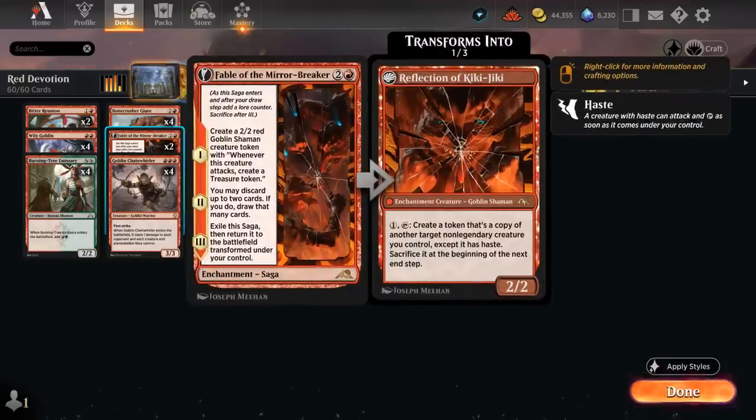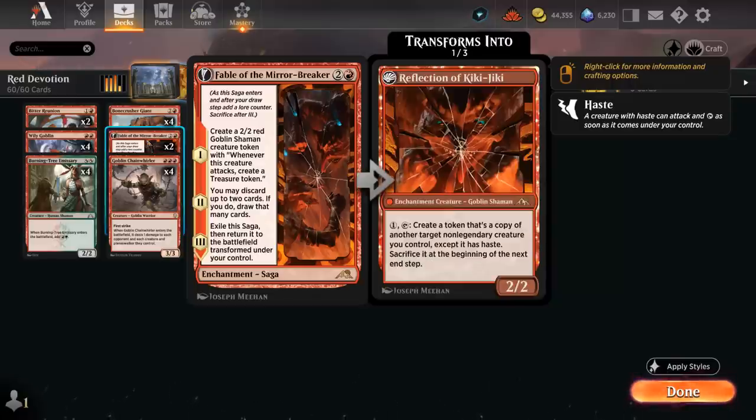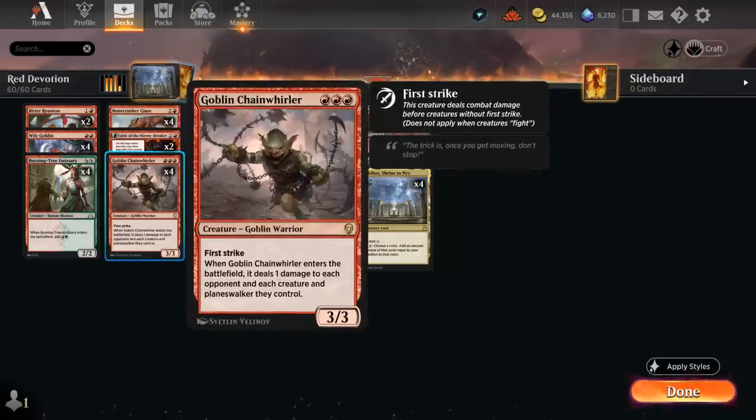At three mana we can play Fable as another way to improve our hand on the second chapter. The Shaman can also make treasures to help us ramp, then eventually transforms into the Reflection of Kiki-Jiki, giving us some cool creatures to copy. At three mana there's also Goblin Chainwhirler, which deals one damage to each opposing creature, player, and Planeswalker when it enters — a great answer to one-mana elves — and it adds three red devotion. It's very synergistic, especially great with Torbran, dealing three damage instead of one for a nice one-sided board wipe.